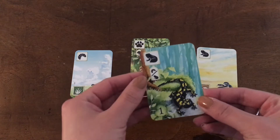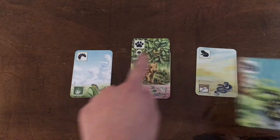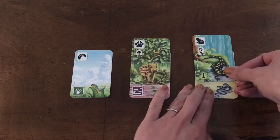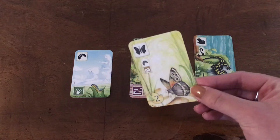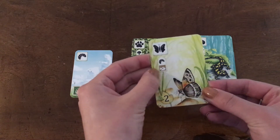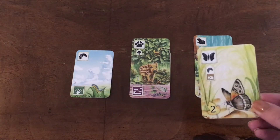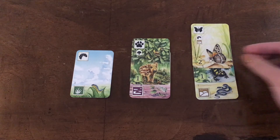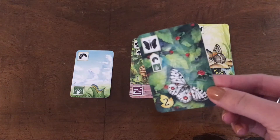Some cards have an either/or requirement like this one. To get one point I need to have at least a grub or a frog. Right now I have both, so I have the choice of which card I want to add it to. I'm going to put it on the frog here. Some cards actually have more than one requirement like this one — it needs a rocky ground and a grub. Again I have the choice of which stack to add the card to, either this one that has the grub or this one that has the rocky ground.